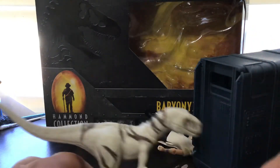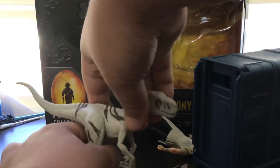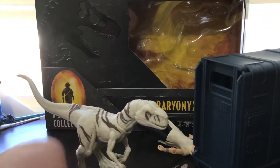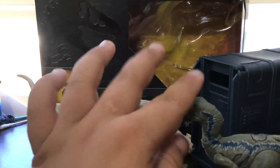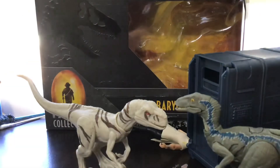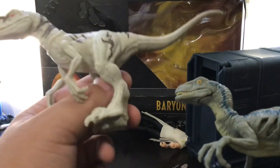Her legs do feel a bit unreasonably rubbery. Let's compare Ghost to a classic Velociraptor Blue — they're about the same size, just different designs. Hopefully later in the Extreme Damage line we'll get an Extreme Damage Atrociraptor.